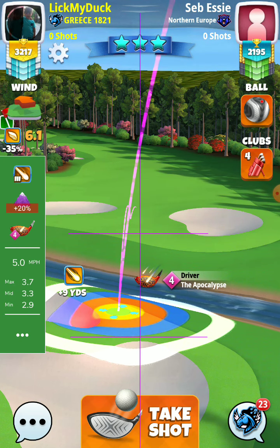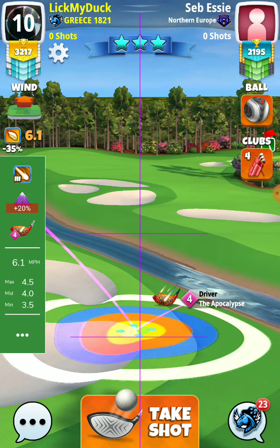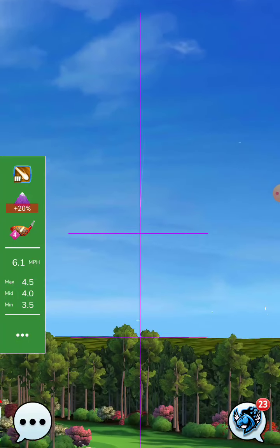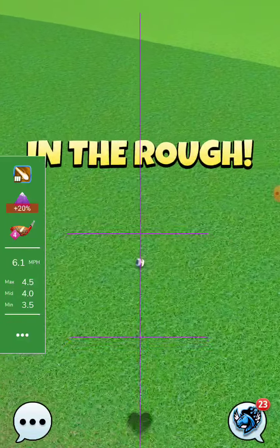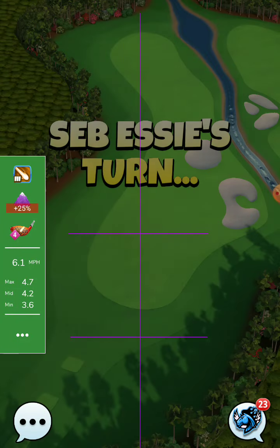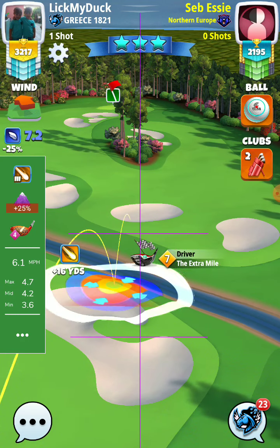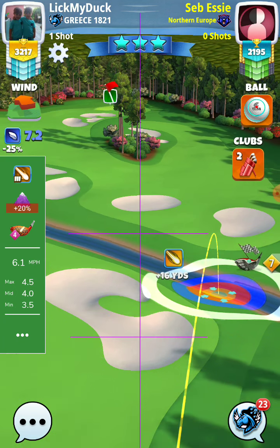9, 6.1 plus 20% at max is 4.5. 20% was not enough there, so 25% needed at max. At the plus 9, you'll be at the plus 7, so I will go to the plus 7 with plus 20, or to the plus 6 better — plus 6-yard mark — and adjust plus 20.